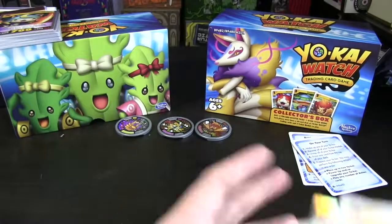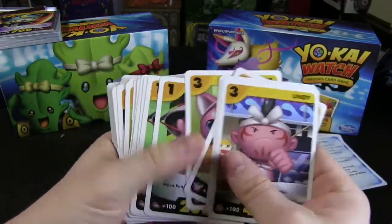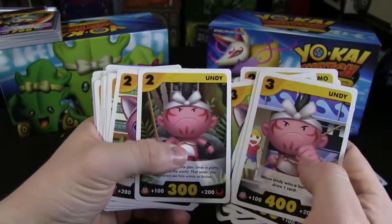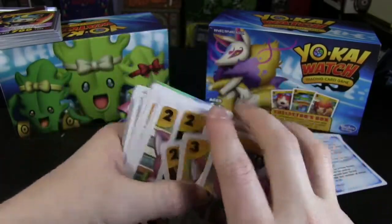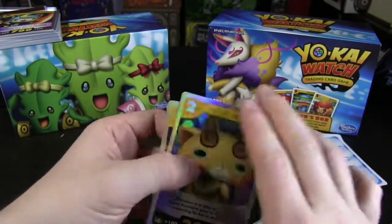So as you noticed going through that, we actually have two pitches for the cards. So we've got Andy here and Andy here — they're different levels by the look of it. One just has like a flavor text and the other has an ability. So that's really cool. Let's get into Komajiro and Blazion.